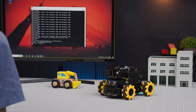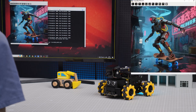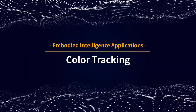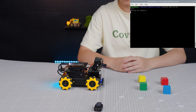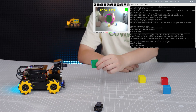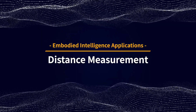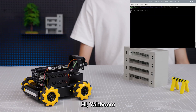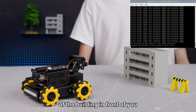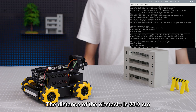Hi, Yabo! I am here. Match the distance of the building in front of you. OK, I will do that. The distance of the obstacle is 23.2 cm.